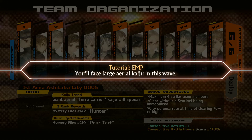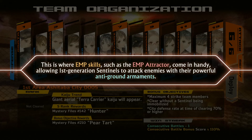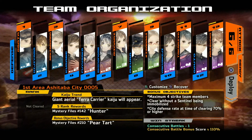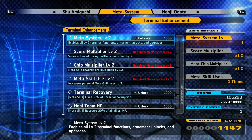You'll face a large aerial kaiju in this wave. These aerial kaiju have high HP and anti-air armament aren't very effective. Given their low power, anti-ground armaments, though powerful, won't even reach enemies. This is where EMP skills such as EMP Attractor come in handy, allowing first-generation Sentinels to attack enemies with their powerful anti-ground armaments. Unlock and equip an EMP skill from ARMS customization. Now we have meta-system level 2.